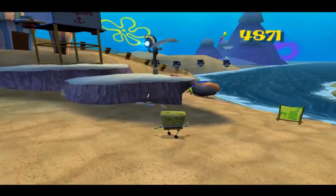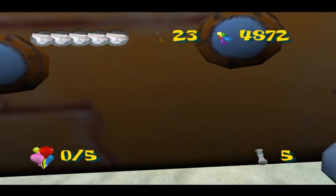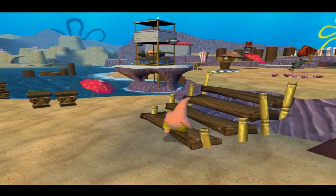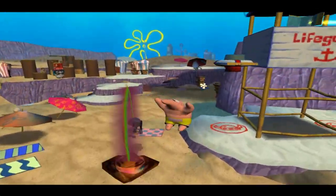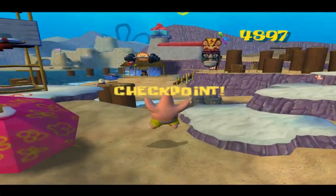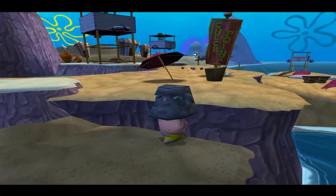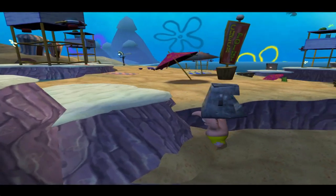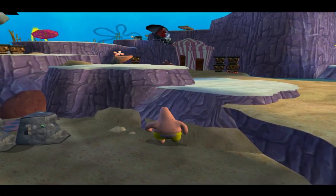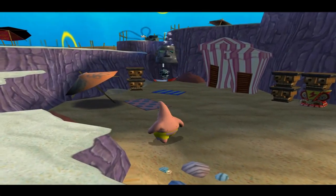I believe we have to be Patrick to get this sock, so let me flip to Patrick real quick. Get that sock. There's another Monsoon enemy over here. Should be able to take care of that guy with one of these. That didn't work as well as I thought it would. There we go.